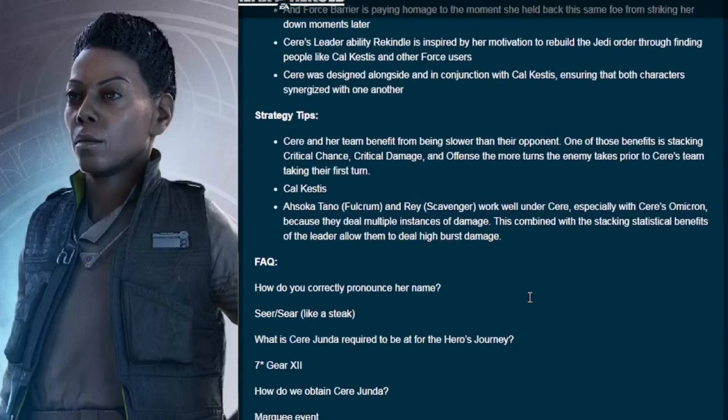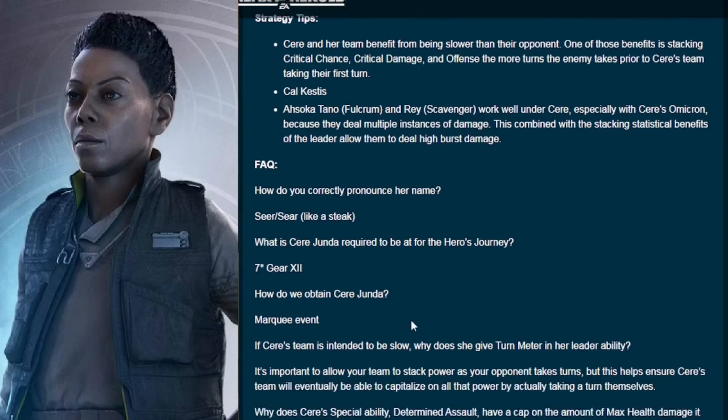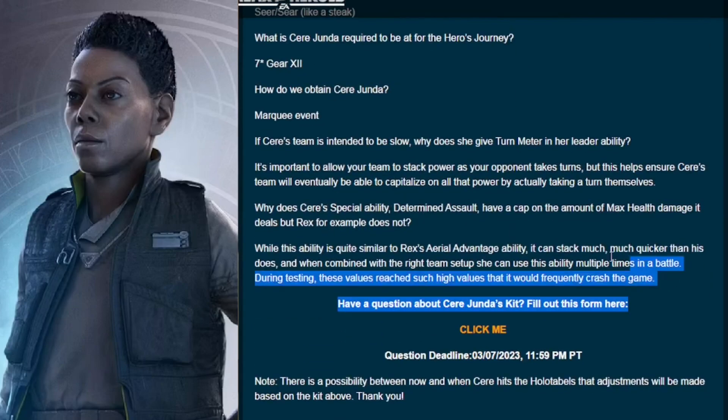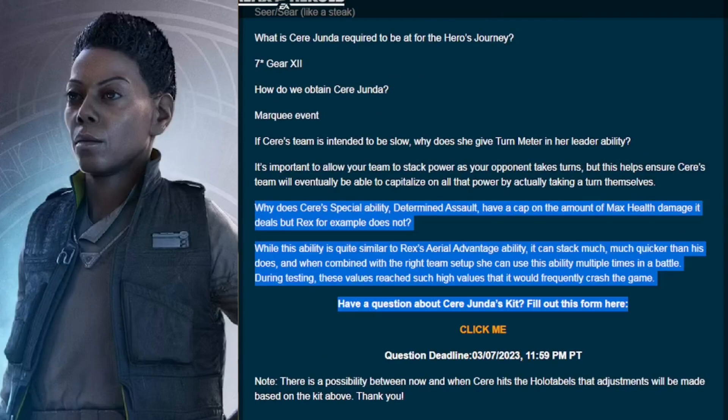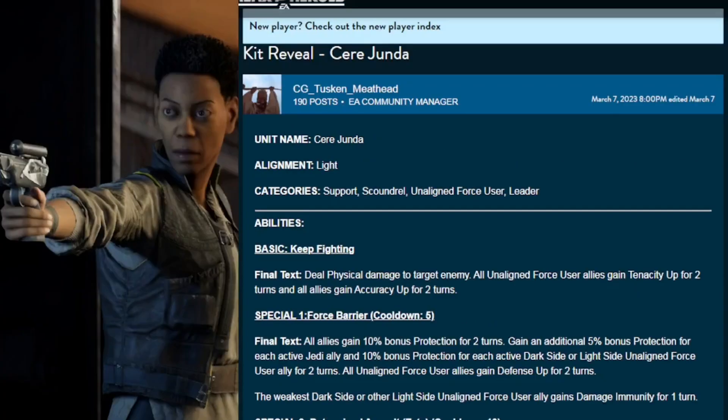In the strategy tips portion they emphasize that Seer does particularly well with characters who do multiple instances of damage — Fulcrum and Scavray being the two who fit right now. In the questions portion they specifically compare Seer's second special, Determined Assault, to Rex's Aerial Advantage, so keep that ability in mind for the degree of damage we're potentially looking at.